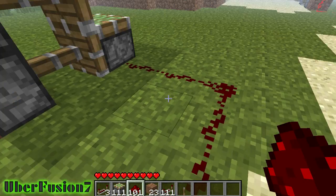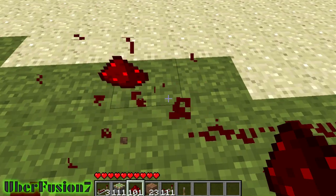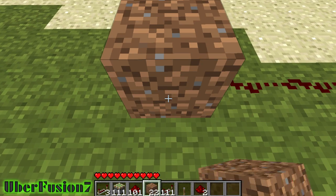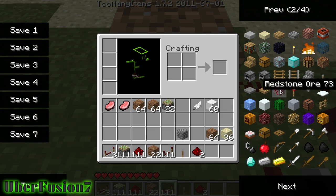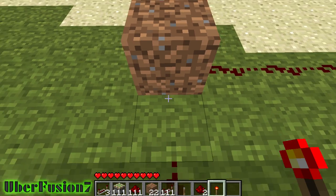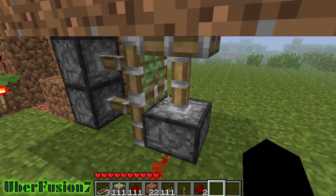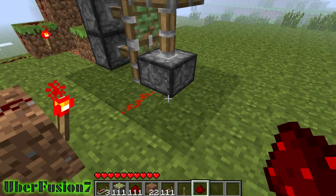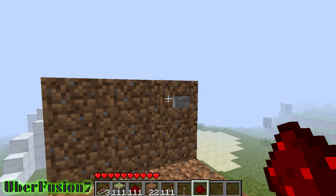We can just go like that — we just need our inverter, so let's put it right here. I need a torch. There, so now it's pushing up whatever block is there.